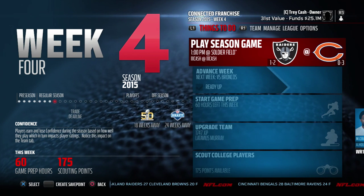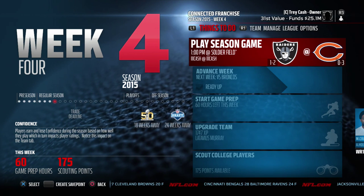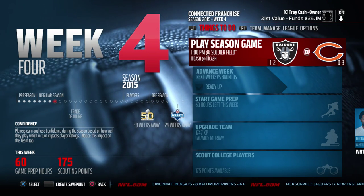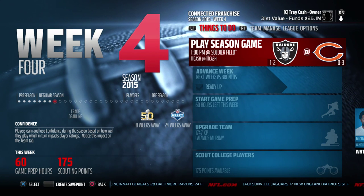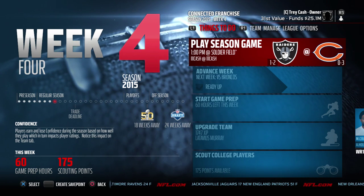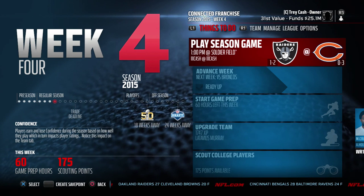And now we move on to week four. Thankfully another easier game — the Raiders have a pretty easy schedule for the first four weeks as we now get the 0-3 Bears. This is a team struggling mightily, in real life they're struggling as well, they're starting to trade off all their players. But this one is going to be on the road, so you'll see week four in the next video. That's going to be it for this one though. If you enjoyed the video, please go ahead and give it a like, I'd really appreciate it and subscribe to see any future videos. As always, thanks for watching and I'll see you all next time.